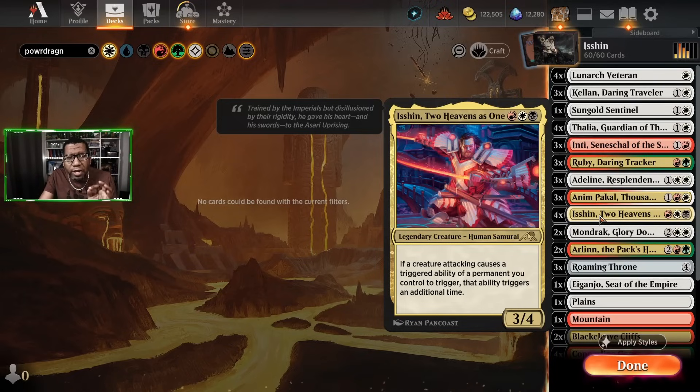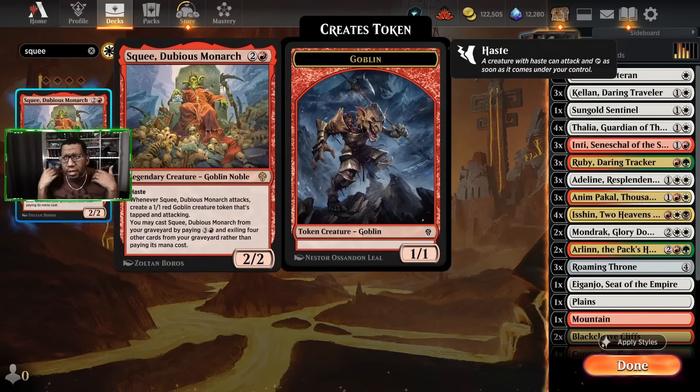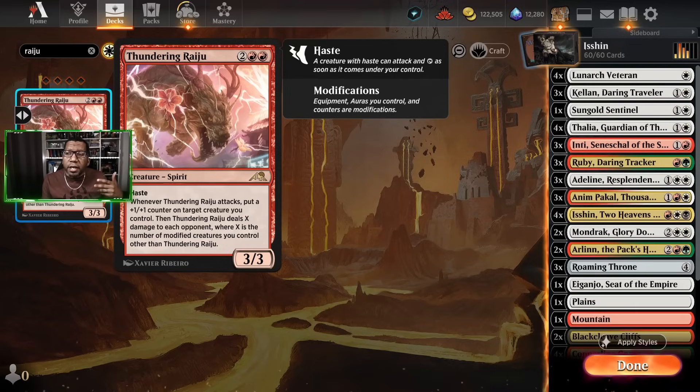Before we get into this, there are a couple of cards we opted not to play. The first is Squee — I think Squee is actually a good card here, being able to make two creatures a turn. The problem is we ended up playing a bunch of humans, so I opted to have more humans and lands to support that. I almost went with Thundering Raiju as well — the idea of Raiju getting to trigger twice, either putting two counters or doing two damage, would be pretty cool, but we didn't have that many things putting counters on themselves.